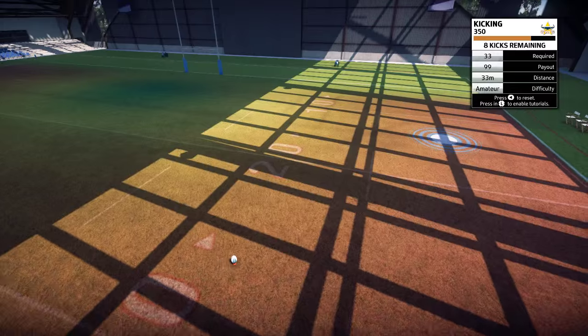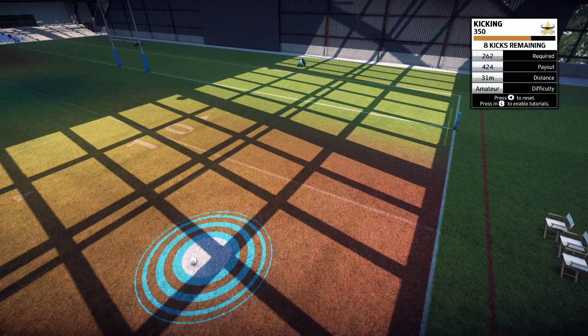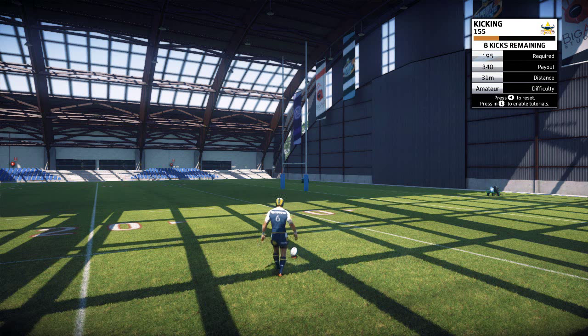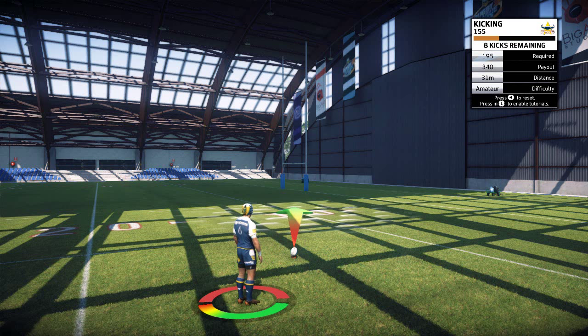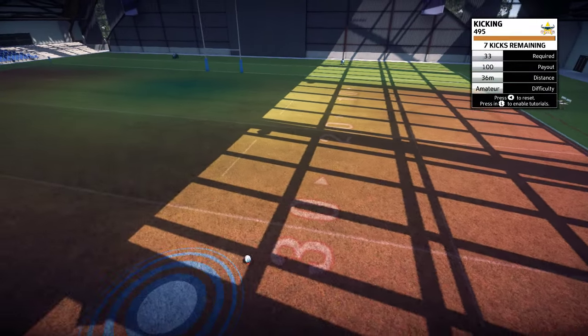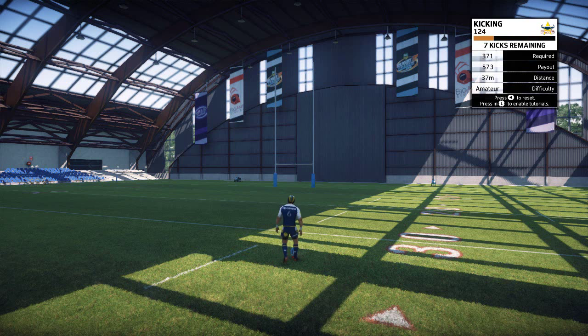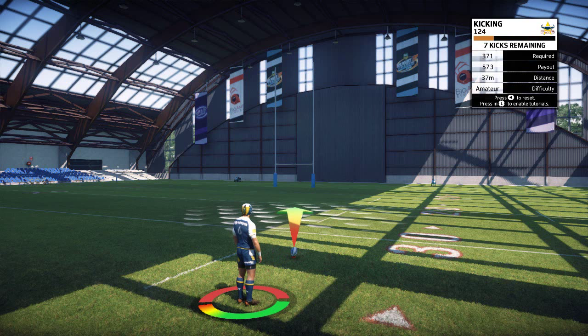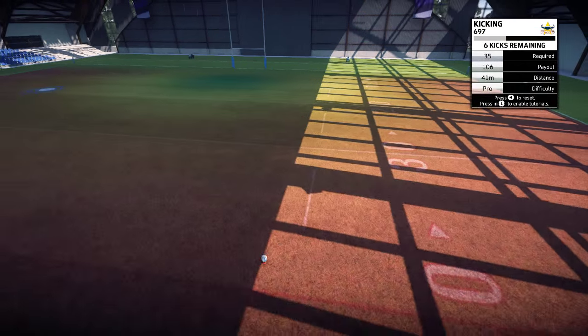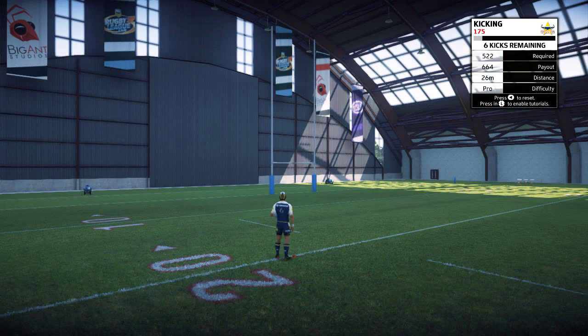I'll line this one up. Basically, there's a green bar at the bottom — when I first tried it I pressed it at the top, but you've got to wait. When your player runs in and kicks, the green bar should be full. If you hit it at the top of the swing it'll be a really bad kick, so you've got to wait till the bar is low. As the kicks get harder, the bar swings a lot faster — right now it's really slow. With worse kickers the bar will move faster, making it more difficult.